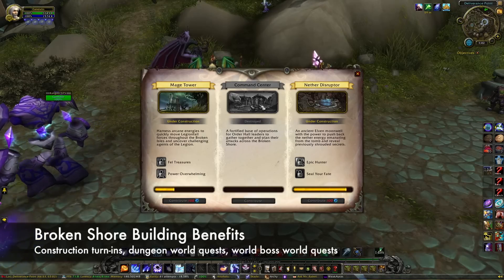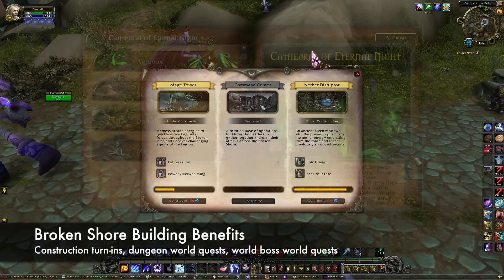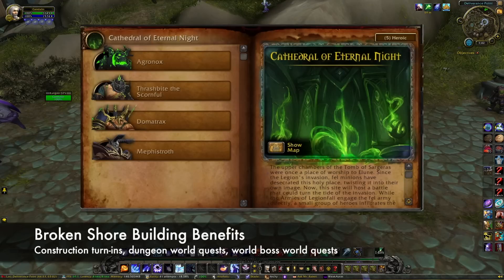Each time the Command Center is up, there will be a world quest for the new 7.2 dungeon, Cathedral of Eternal Night, which will award 250 rep. It's also worth mentioning that Khadgar will give you the quest Altar of the Aegis, which sends you into the dungeon too — it awards 1000 rep on completion.